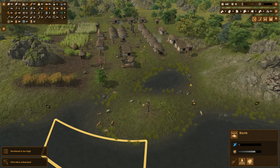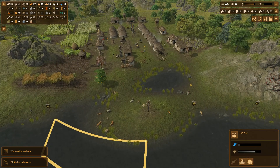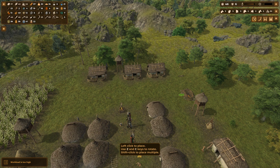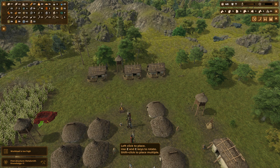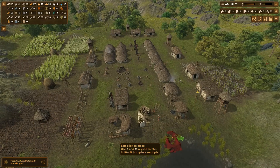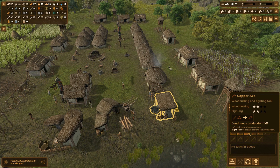There was something else I needed to construct, and that is the charcoal pit. We're going to place one there, flip this one around, and one there. Alright, I got that done. So let's go ahead and turn the copper stuff on.